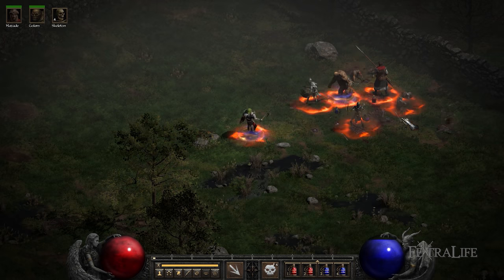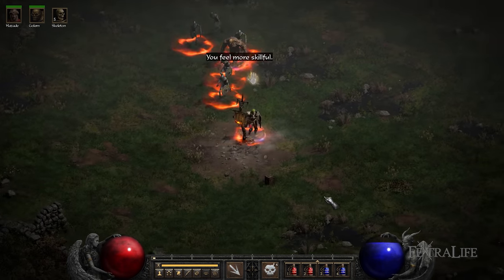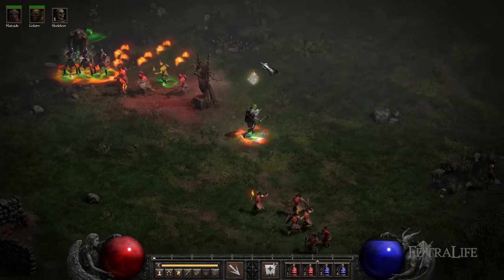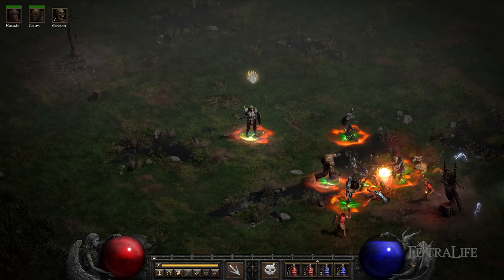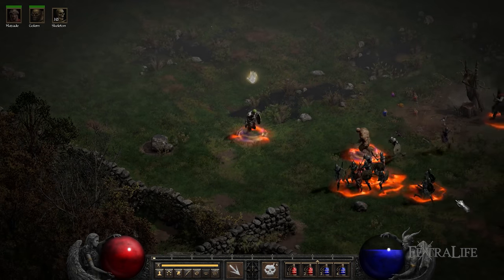The Summoner Necromancer conjures skeletons and resurrects corpses to fight against the forces of evil. You'll be using Raise Skeleton, Clay Golem, and Revive to conjure your minions, Corpse Explosion to deal AoE damage, and Decrepify, Amplify Damage, and Life Tap to help your minions during fights. While playing as a summoner, you'll send your minions to the front to do the hack and slash while you use the Corpse Explosion spell and Curses to aid them.